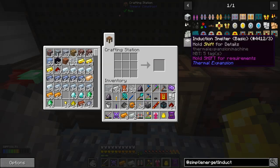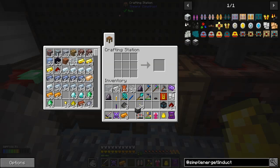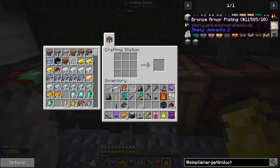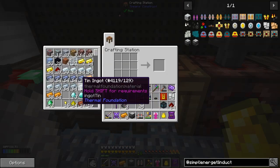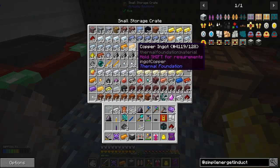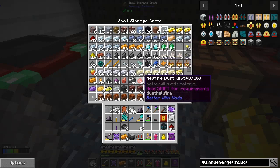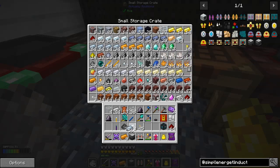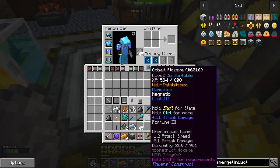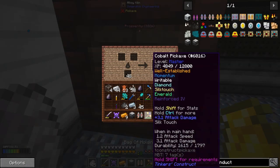Induction smelter! That might even complete a quest. I also need some bronze plating - ten bronze ingots. That's done - quest completed for the induction smelter! We need some copper - I've got copper here, eight pieces. And we'll need some tin - it's three to one so we'll use nine copper and then make some tin. I did pick up tin. I'll do that in here as well - that should have finished, good.